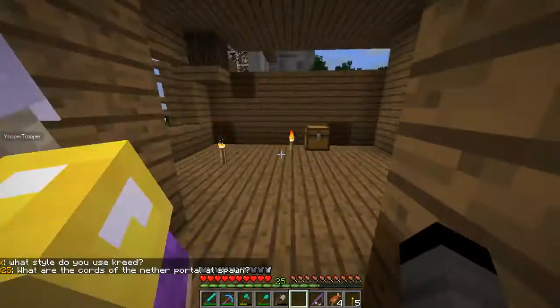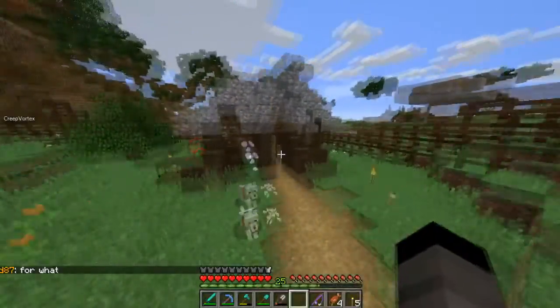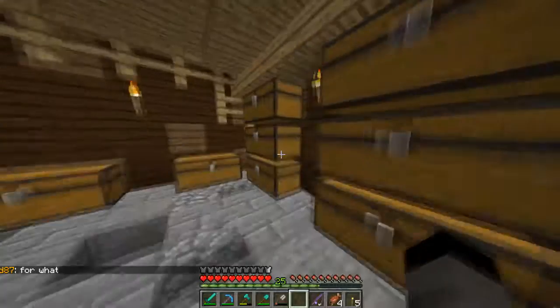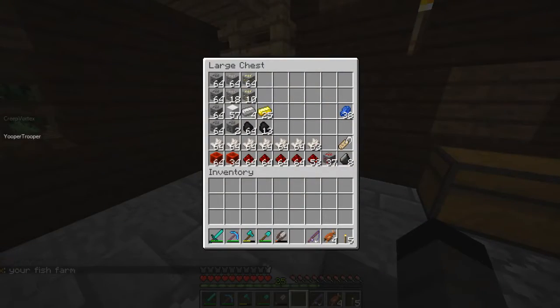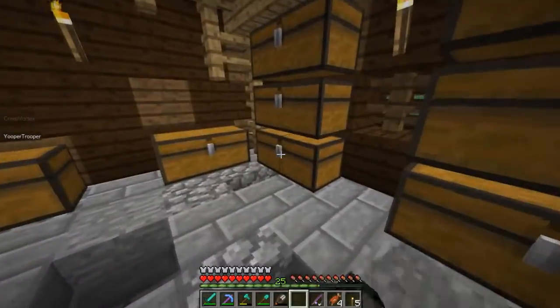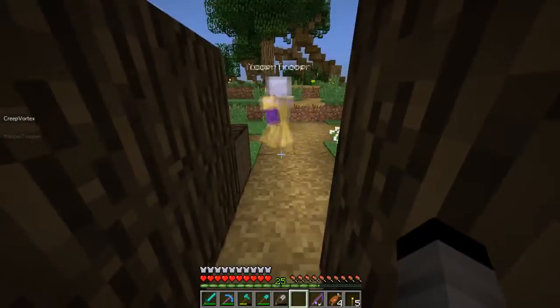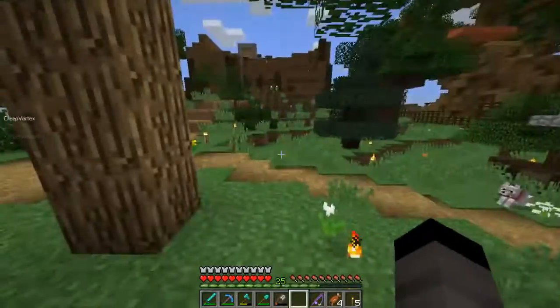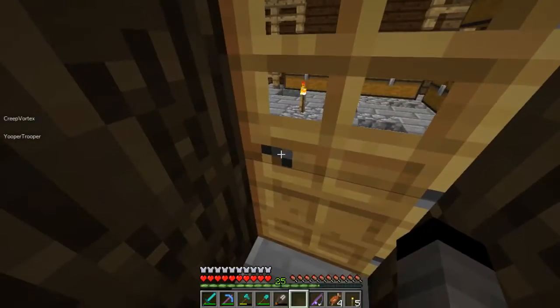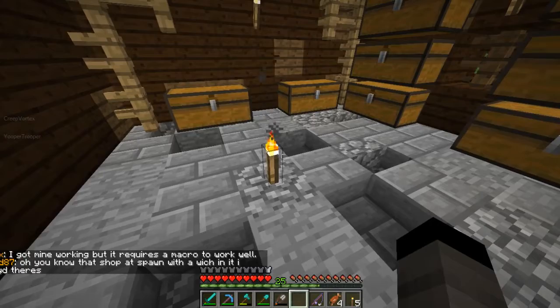I can install the fridge — let me go grab that. Trap chest, right? And an iron door. I think it would look better if we use quartz slabs. Do you have an ender chest? I do not. Yeah, for the top part so it's all white instead of gray. Or do like an oak fridge — like a wood fridge? You could do that too. You can still kind of see the stair opening part unfortunately, and I didn't really figure out a good way to block the rest of it.